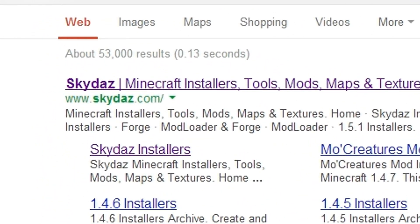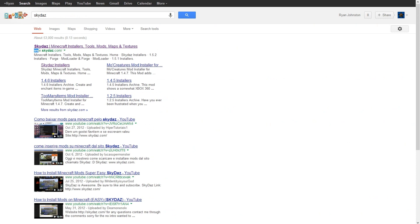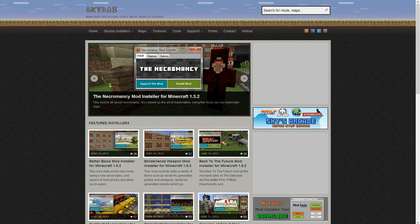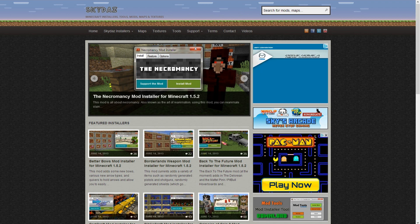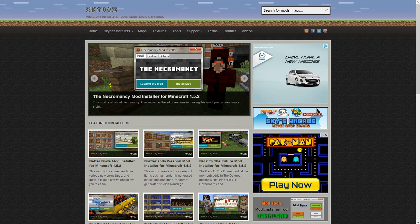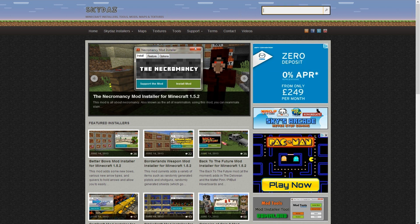All you need to do is go into your search engine and type in Skydaz and it should come up with www.skydaz.com. Links in the description if you can't find it. Basically this is a website which supplies installers for basically nearly every mod on Minecraft.